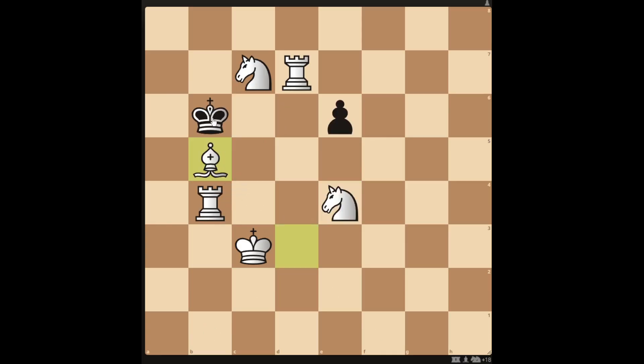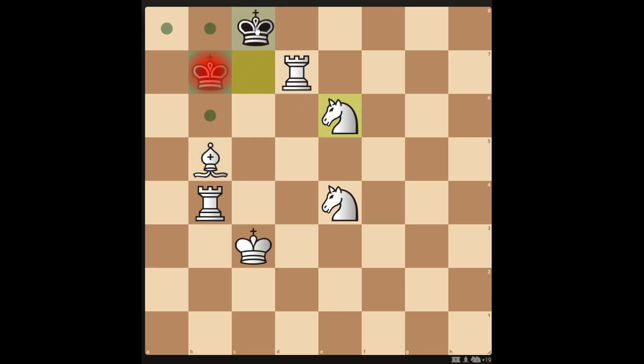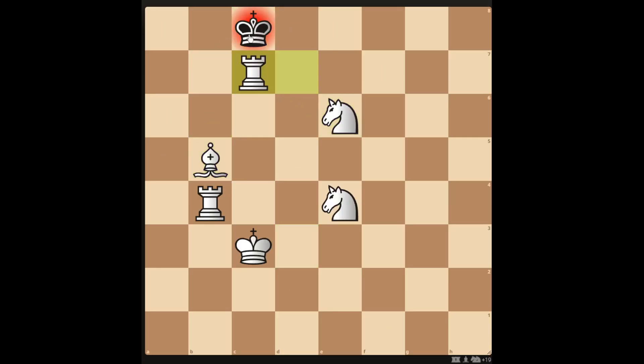If you take the pawn on b5 with the bishop, the king can escape. You can take the pawn with the knight, which means the king can move. You can get a checkmate in 4 after a couple more moves.